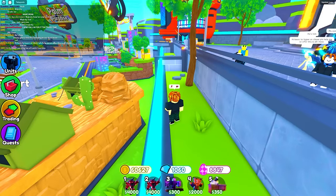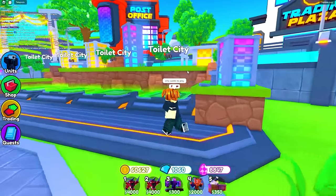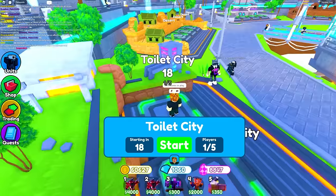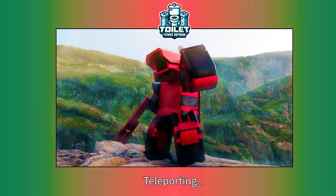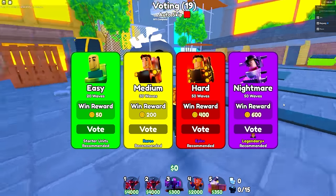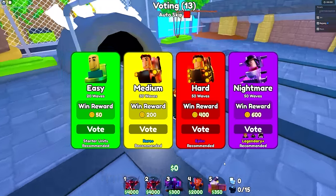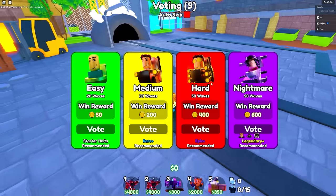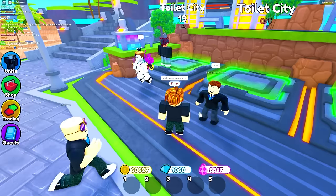It seems like these people don't have anything to offer, so let's go into a game. I ask who wants to play. We're going to Toilet City on nightmare mode — nightmare mode gives the boys nightmares. My team looks bad though — no money maker. I gotta leave and rejoin. Alright, we have a team now.